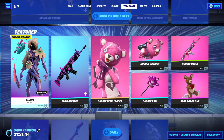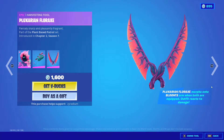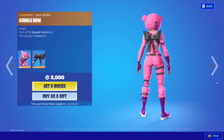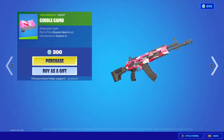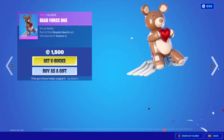We got Bloom, Zoey, Pluxarian, Florax, Alien Peepers, Cuddle Team Leader, Cuddle Bow, and Cuddle Cruiser glider, Cuddle Paw, and Cuddle Camo Bear Force One glider.